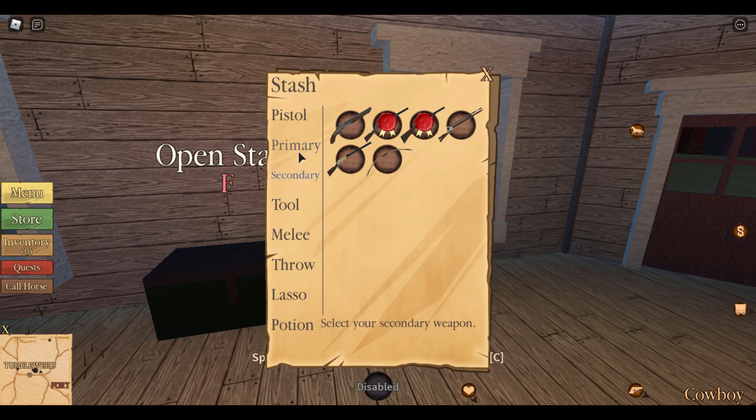For primary and secondary, they actually work the same way — you can access both. Right now for my primary I have my Winchester, but I'll switch so I have my Buffalo. For my secondary I have my double barrel shotgun. They're interchangeable — primary counts as secondary and secondary counts as primary, so you can equip both.